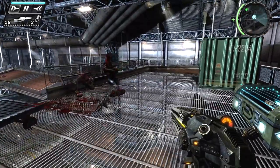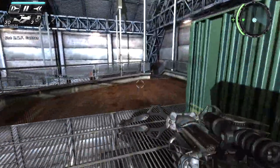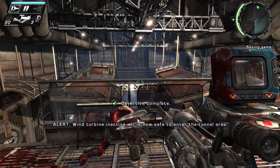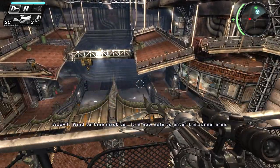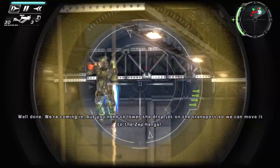I did hit because I could. Alert — wind turbine inactive. It is now safe to enter the tunnel area. Well done. We're coming in but we need you to lower the dropjet on the transport so we can move it to the hangar.